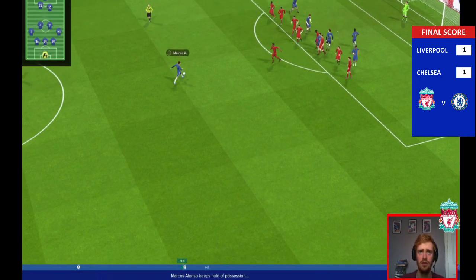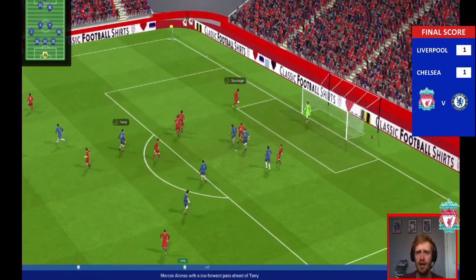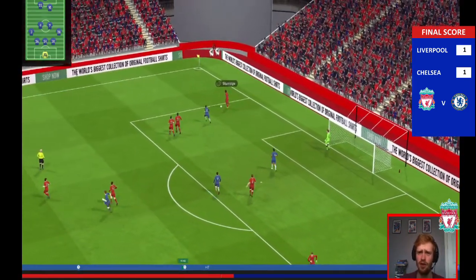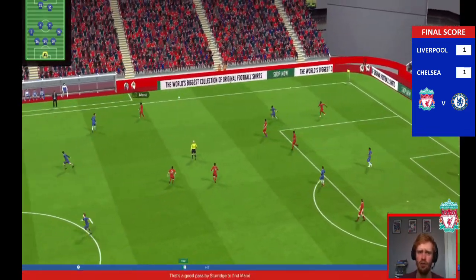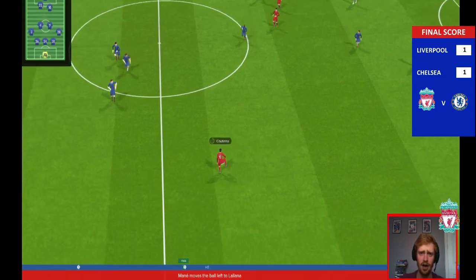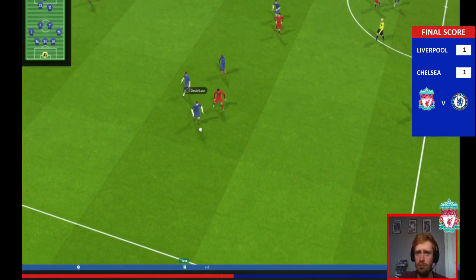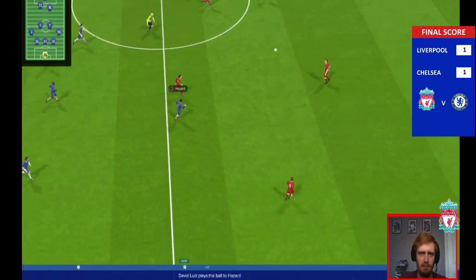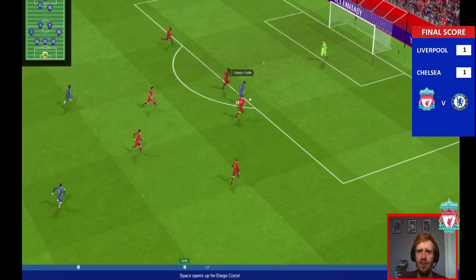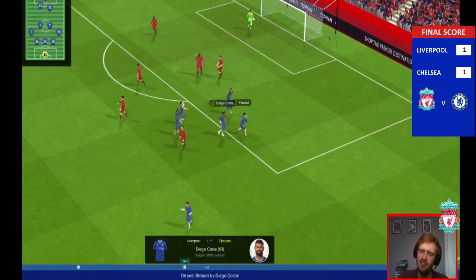Fabregas on the ball, it's Marcos Alonso, hits it from range maybe — no — plays it through, and it's Danny Sturridge right back there helping out, our only striker helping out the defence. Fair play to him, working hard. Jürgen Klopp would like that. Coutinho, Liverpool on the counter. David Luiz without the crazy hair. Good ball to Diego Costa — 1-1. Good finish from Chelsea's danger man.